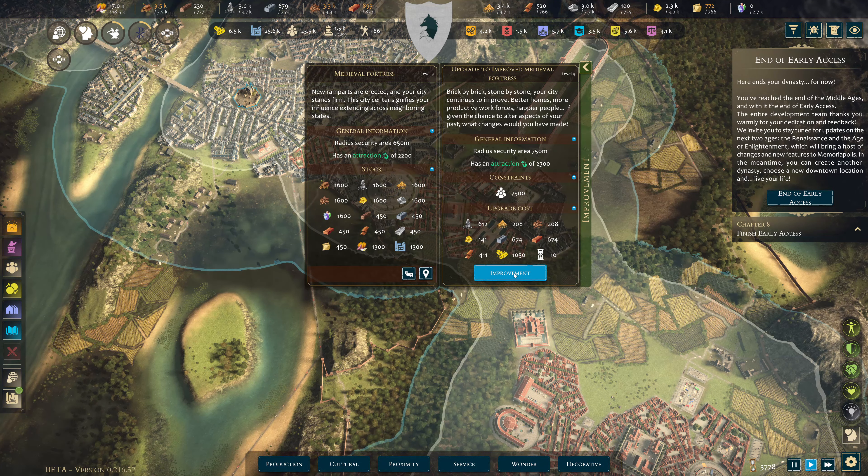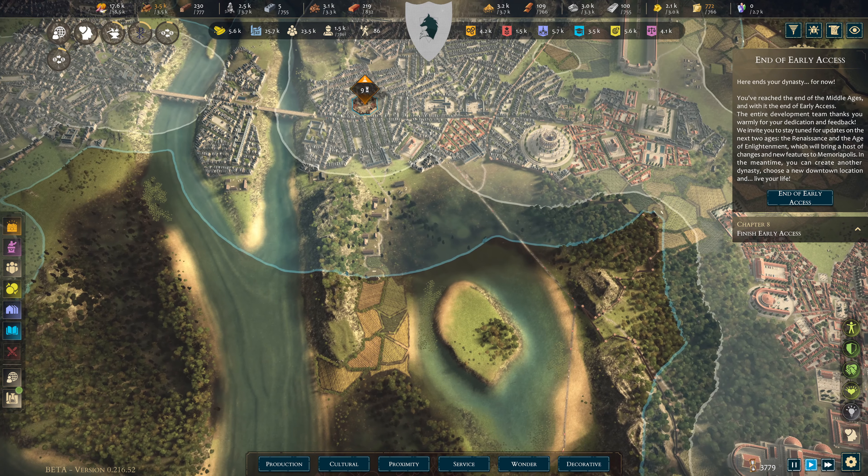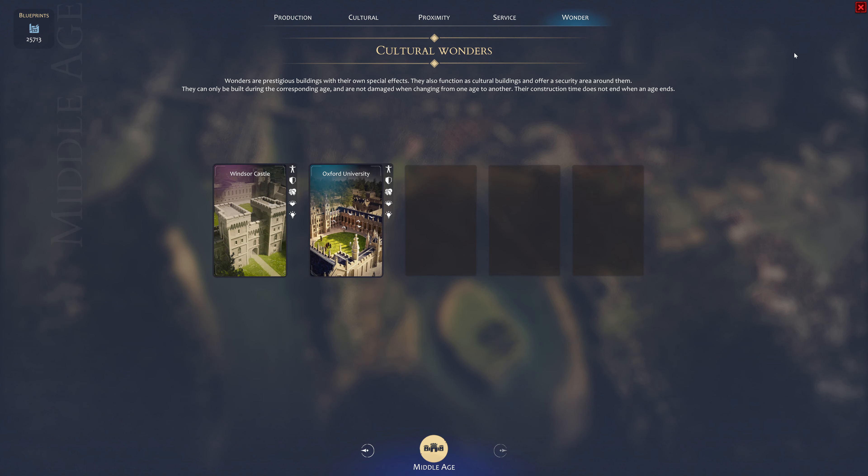Improved Medieval Fortress improvement — absolutely, let's get it done. I need to build the ramparts here as well. This is always telling me there's something here but there isn't.